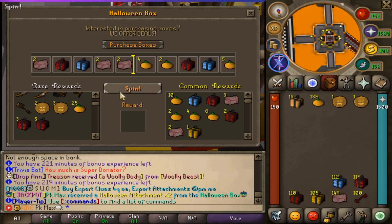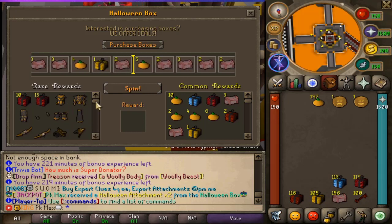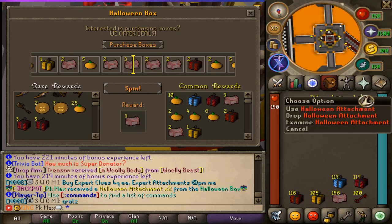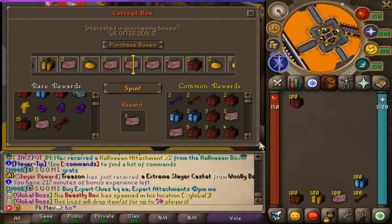Unfortunately we didn't get any H ring gear this time, so we weren't that lucky. In total from the H3 boxes we got 56 release caskets, some celebration caskets, 90 corrupt boxes, 197 pumpkins, and two H ring attachments. I'll take that.